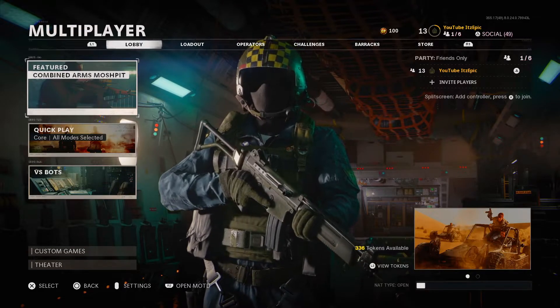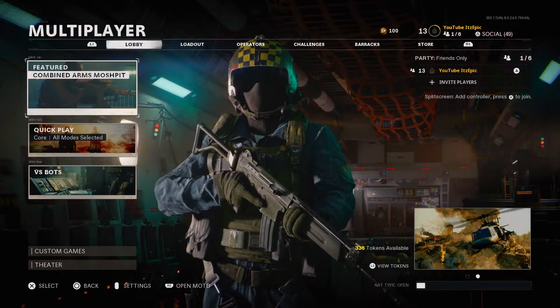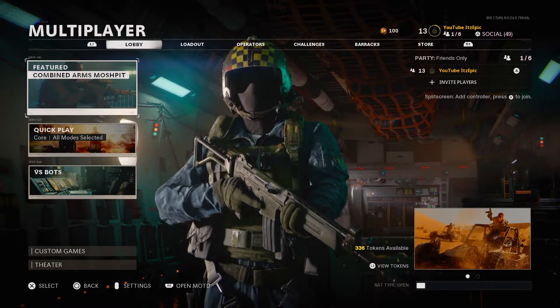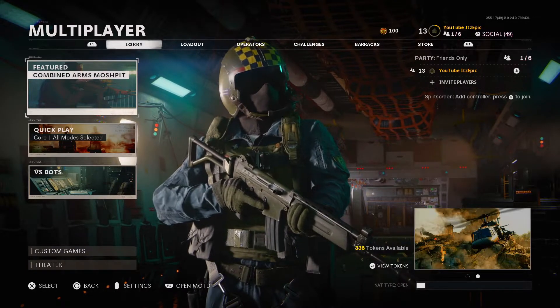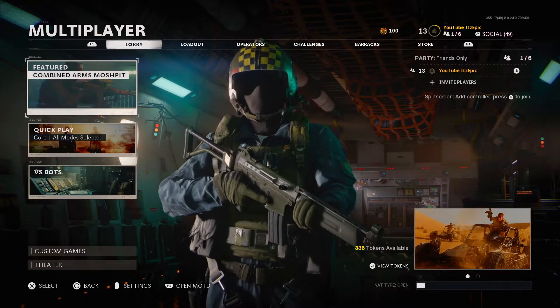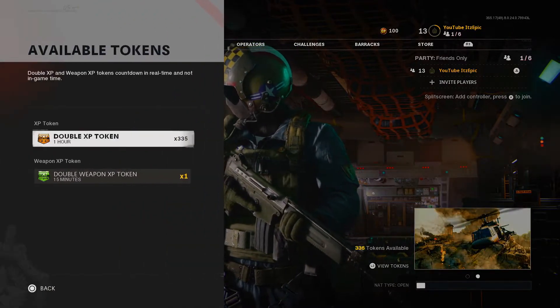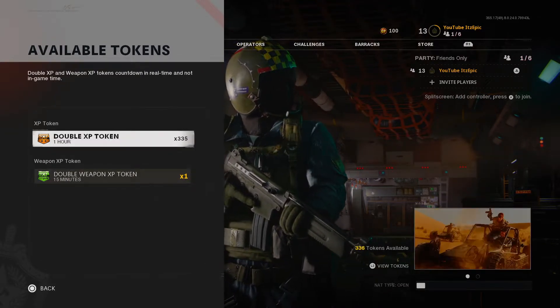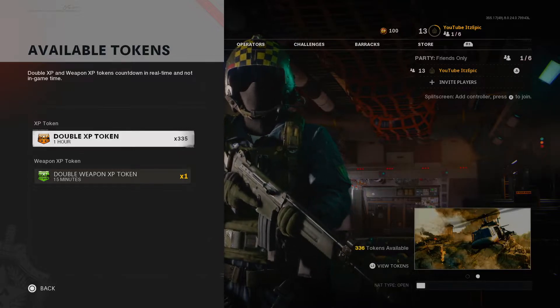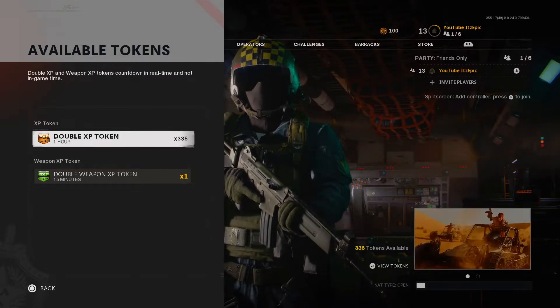What is going on everybody, it's Epic here and in today's video I'm going to be showing you guys how to maximize the amount of XP tokens you have. All you have to do to activate your double XP tokens is click the left stick on your controller, and it will show how many tokens you have. I have 335 one-hour double XP tokens.